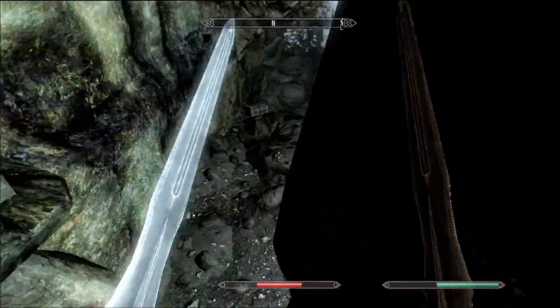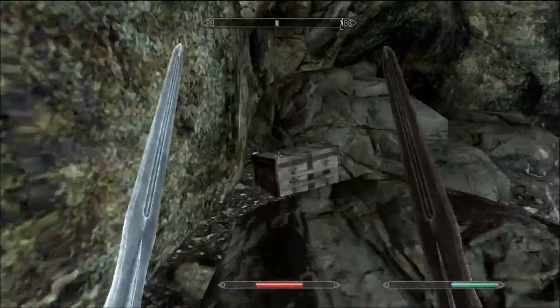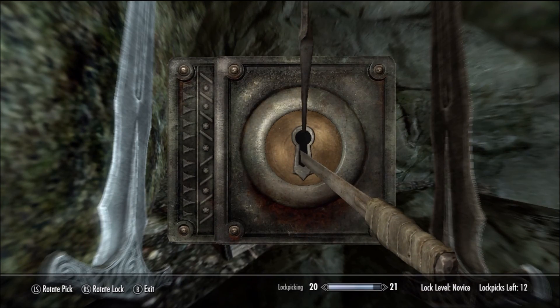So you learned that first word of power — as you heard earlier, there was chanting. If you ever hear that chanting, you're probably really close to a word wall, and that's always good. Let me show you this little chest back here — I always forget to go to it, but it's got some pretty good stuff in it usually. Got a garnet — take it.